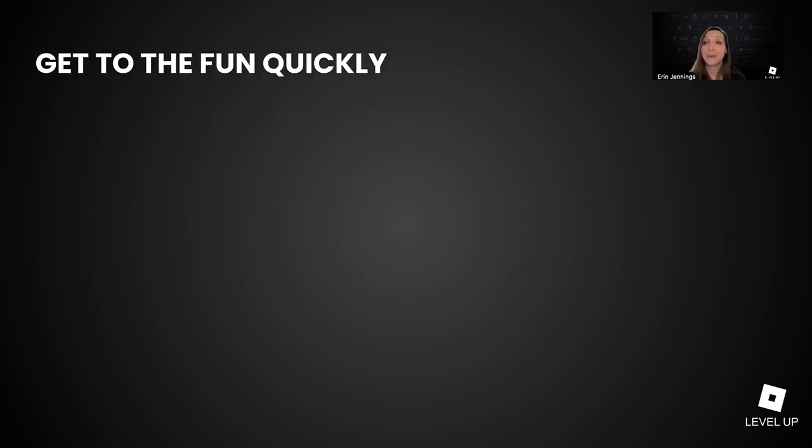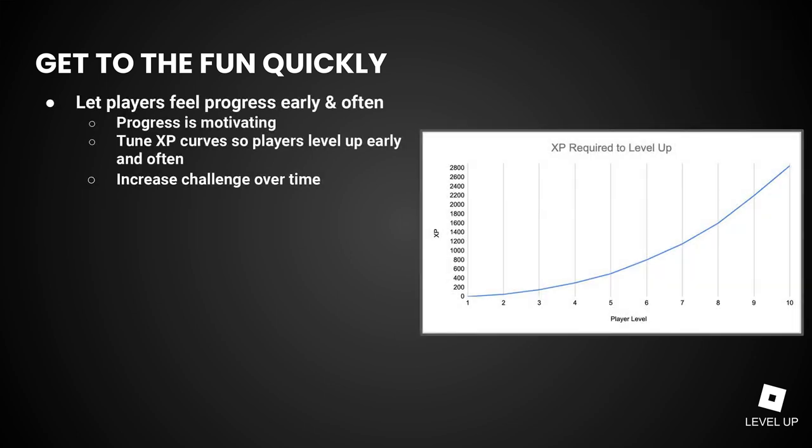You really only have a few precious minutes to convince players that your game is worth coming back to. So as important as it is to teach players how to play, it is just as important to get them actually playing the game and having fun as quickly as possible. Part of having fun is feeling like you're making progress — getting better and leveling up, earning better loot, achieving goals. If your game includes a level-based progression system, tune your level curve so players level up quickly in the first few minutes. Psychologically they will feel like they're good at it — a rewarding and motivating feeling they'll want to repeat. You can and should make leveling up harder as players progress, but in the very first session, let them experience the joy of progress early and often.